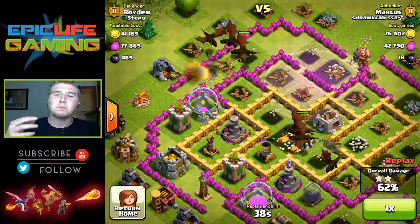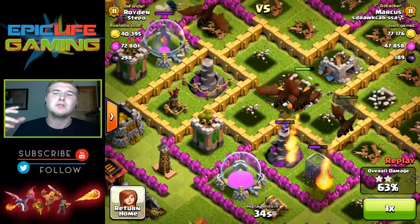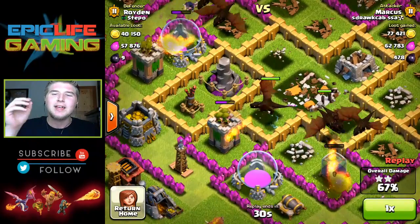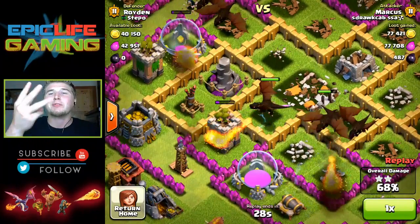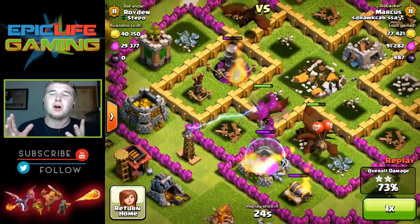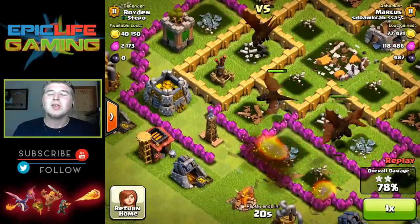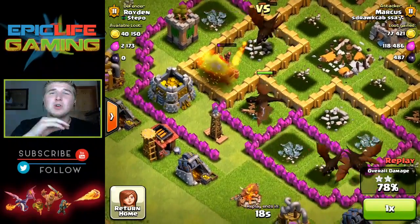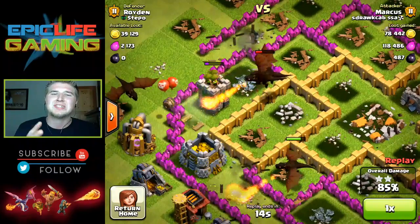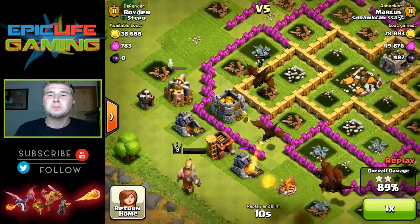Overall I still think these are one of the best units in the game. What I do is I hold 10 dragons, bring three rage spells, and I pretty much three-star almost all the bases I run across. The only thing is you've got to watch for builder huts in the corners because that might slow them down and you might not three-star the base that way.